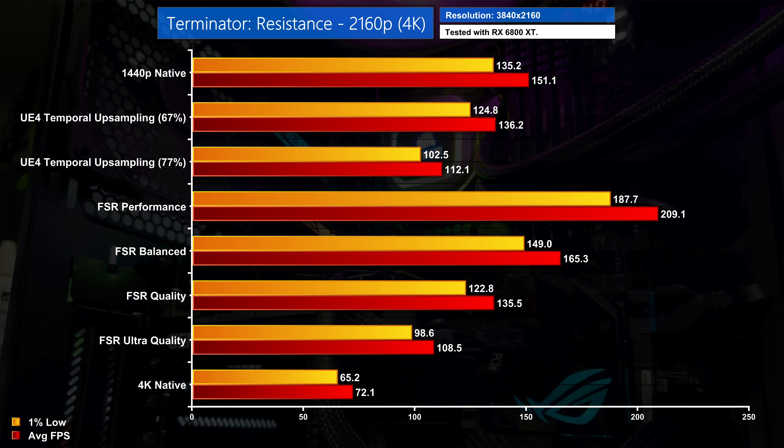For the performance numbers in Terminator, this game yields slightly better results than the other two titles tested. At 4K, using ultra quality mode instead of native boosts frame rates by a full 50%, and I'd say it also looks slightly sharper overall. Quality mode is not far off double the performance of native 4K, though it is 11% less performant than native 1440p. That is certainly a price worth paying, as 4K quality mode is clearly superior to a native 1440p image.